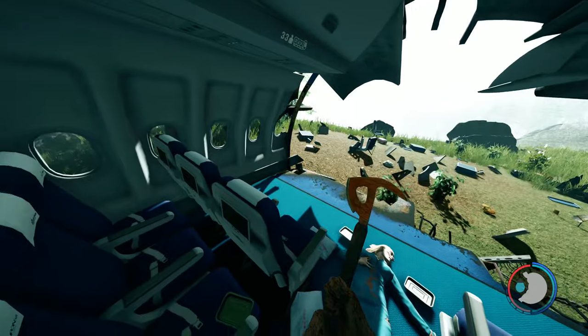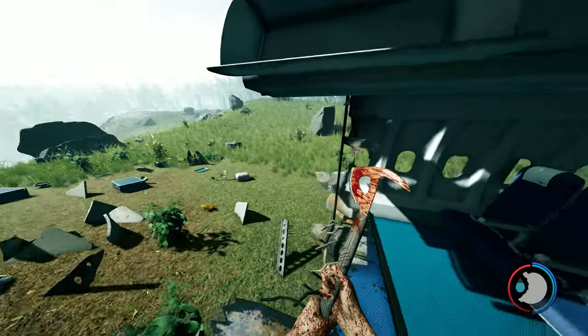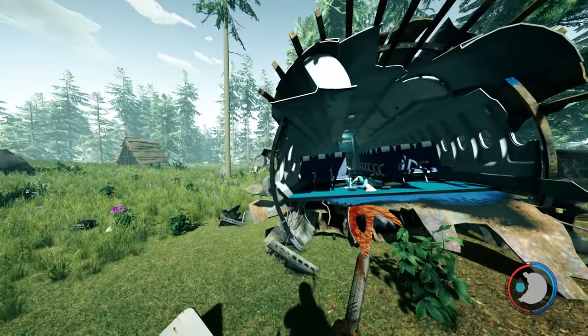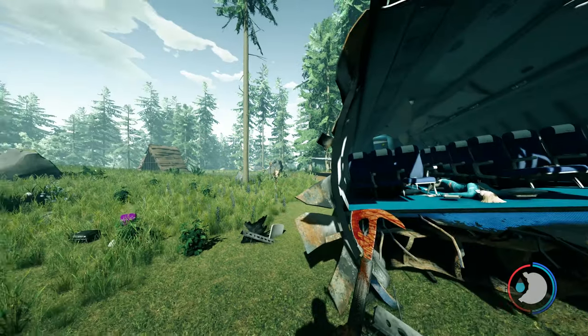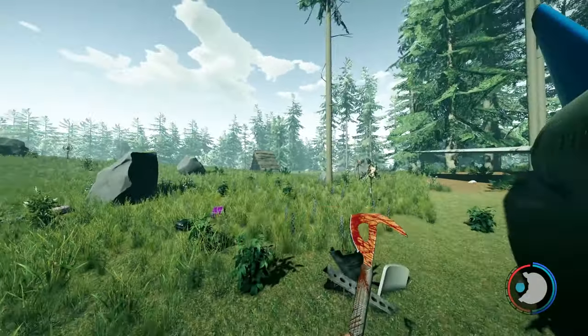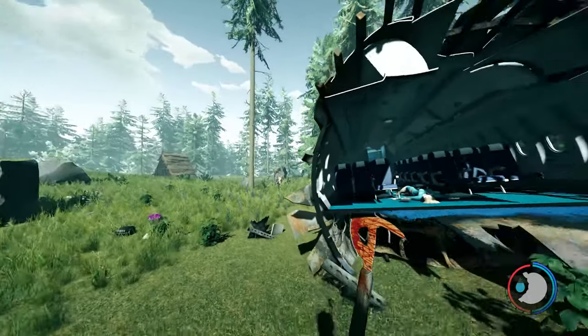This mechanic makes it quite enticing to build near the plane, though I actually highly recommend against it. The plane is on a patrol route, and you can see that's the cannibal village right there. The enemies are going to patrol more through here and it's going to be a lot more dangerous.